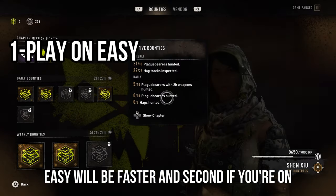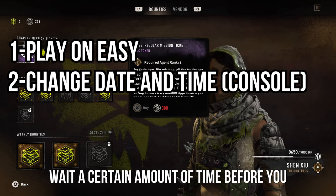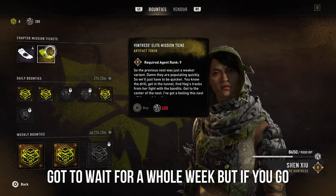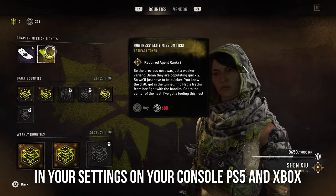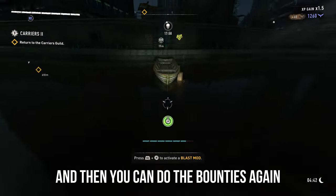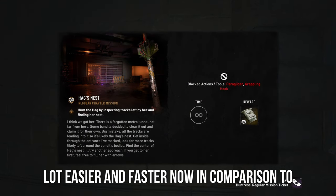Easy will be faster. Second, if you're on console, you can do this trick where you can restart the timer for the bounties. Every bounty you complete, you'll have to wait a certain amount of time before you can do them again — daily bounties require 24 hours, weekly bounties a whole week. But if you go into your settings on PS5 or Xbox, go to date and time and set it manually, you can skip a week or a day and do the bounties again during the same day to get through levels and tokens a lot easier and faster.